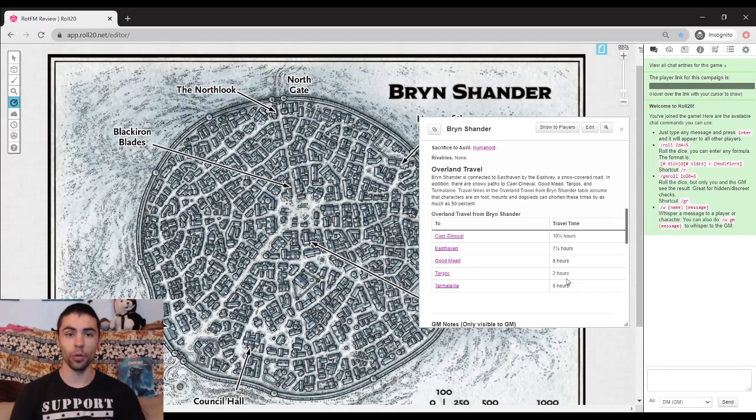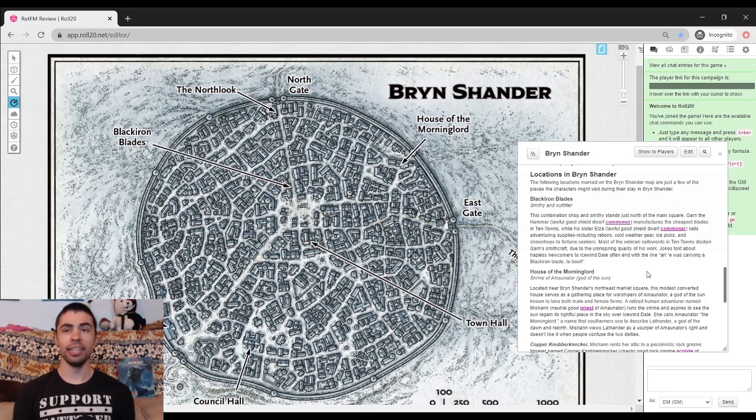You might be thinking: Bryn Shander, huge place, densely populated, tons of trade — there should be tons of unique locations. Sadly, no. We do get three named locations here: Black Iron Blades, the House of the Morning Lord, and the North Look. Not much other info on this can be found in this module, but it definitely leaves a lot to interpretation — either looking online or just making it up yourself.